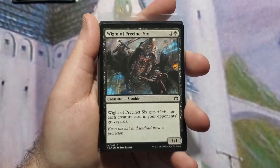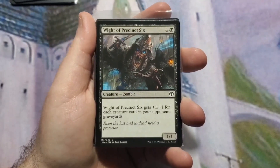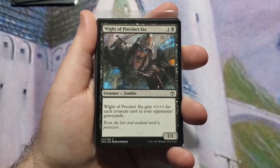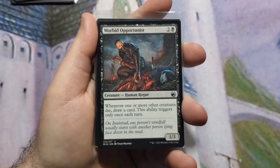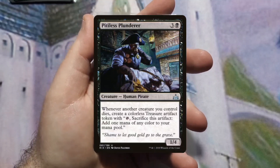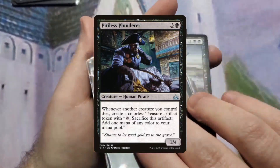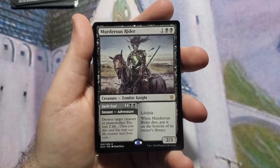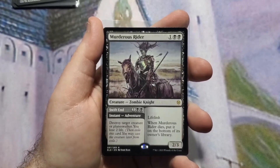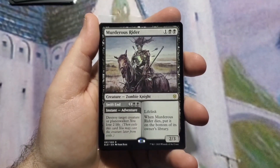Next are creatures that benefit from all the death. Wight of Precinct Six is a 1/1 that gets +1/+1 for each creature card in all opponents' graveyards — it can get really big and potentially one-shot someone if enough creatures have died. Morbid Opportunist: whenever a creature dies, draw a card, but it only triggers once per turn. Pitiless Plunderer — I'll superimpose this — four mana for a 1/4, whenever another creature you control dies create a colorless Treasure token. Murderous Rider: three mana for a 2/3 lifelinker that when it dies gets shuffled to the bottom of your library. Its adventure lets you destroy a target creature or planeswalker at instant speed for three mana, losing two life.